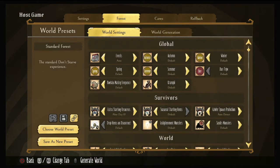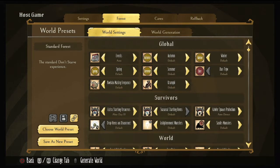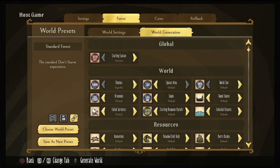Going over to our next tab, there are a couple of things to keep in mind. You've got World Generation — these are all settings that you can only set the first time you go into the world. World Settings you can change every time you re-enter the world. So if you decide, hey, I want to change a season because it's too long or too short, you can change that with the new update. With World Gen, these are your starting settings, so I always start here.